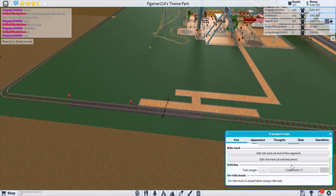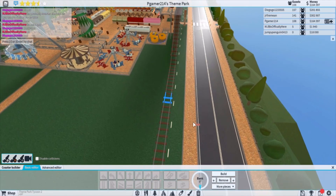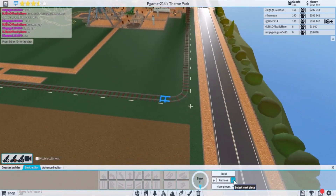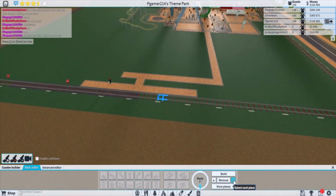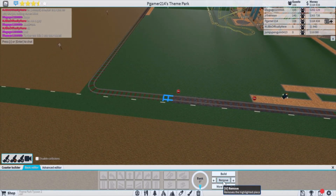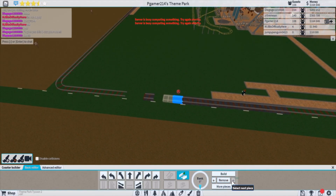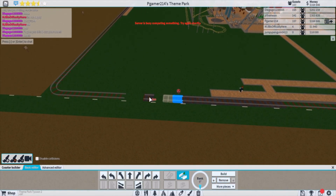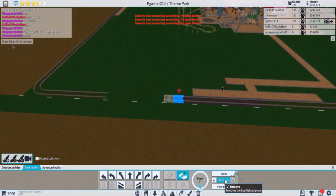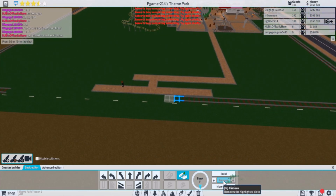I'm going to edit that. I know it's a lot of counting — apologies for that — but it's going to help a lot. I'm going ahead and removing track pieces so the station will be placed right where it's supposed to be.